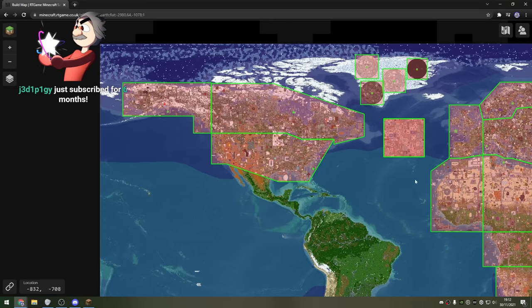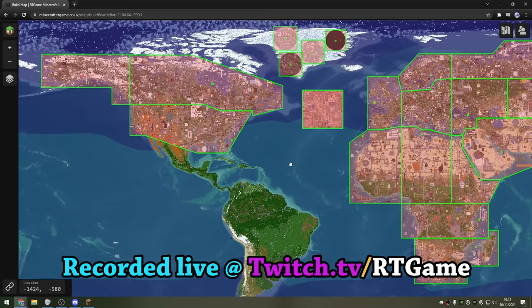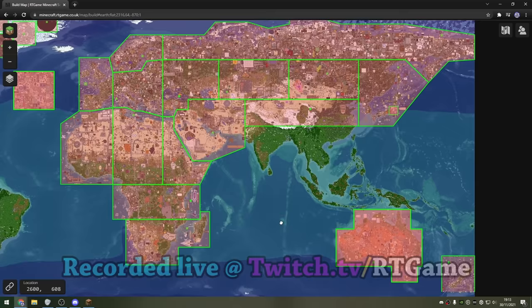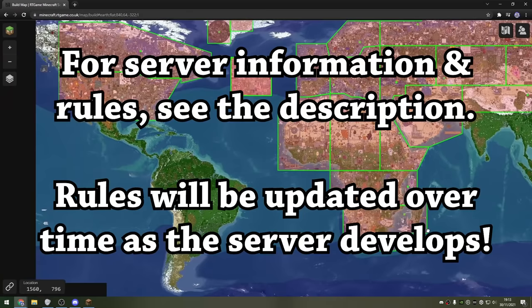Over the course of a year and a half, we have built most of North America, populated Greenland with domes, rebuilt Atlantis, built Africa, Europe, Russia, a lot of mainland Asia, Australia, New New Zealand, and we've been gradually working our way across the planet. It's a gradual project — there are regions that haven't been done, and we're simply going to get around to them over time.